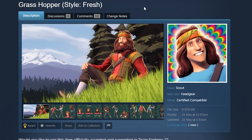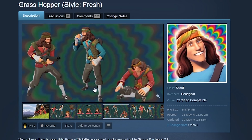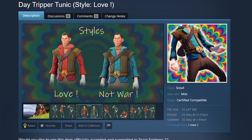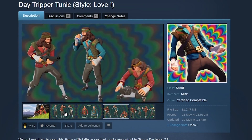Next up, the Grasshopper. There are three different styles — Fresh, Love, and Not War — and two of those have an actual beard. Finally, a Scout beard! I would love to get this into TF2, because Scout never gets any beards. This would finally end Scout's beard dry streak. Honestly, it doesn't look too out of character — looks like he just got lost in the forest for a few weeks without a razor.